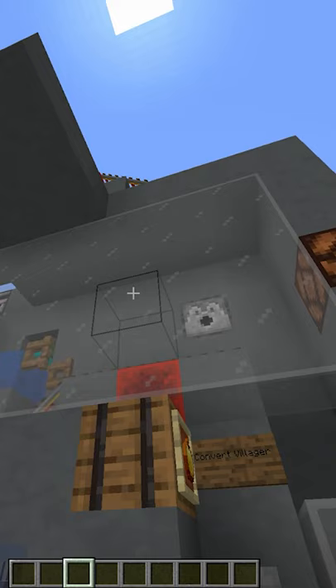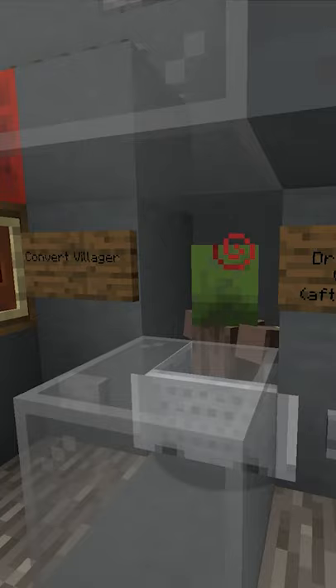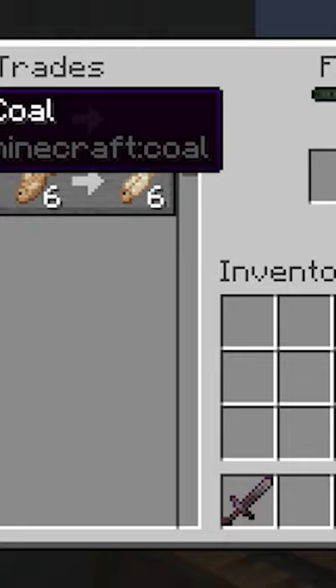Minecraft things to do when you're bored at home. And if you wanna make your villagers even more valuable, push them through a villager zombification machine. By using one of these, we're able to manipulate the way the game treats cured villagers — if you trade with a villager that you cure, you're able to get way cheaper trades.